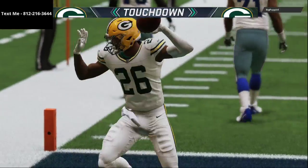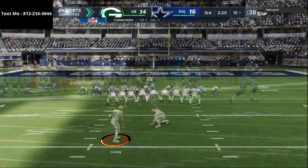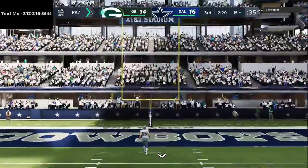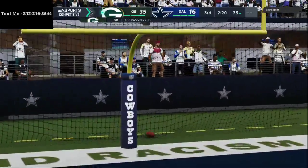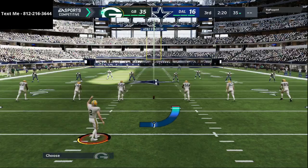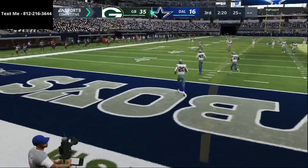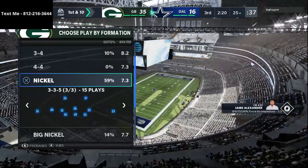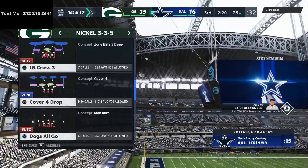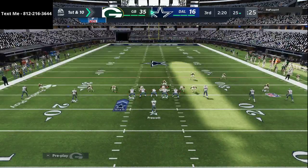That is absolutely huge — a dagger type play. The 3-3-5 wide defense forces people into making mistakes. It gives you the same alignment, same look, ability to cross man, stop the run, get the best personnel on the field, send pressure when needed, and have coverage when needed. In that key situation we went coverage after going pressure, pressure, pressure. I like the philosophy of jab, jab, jab, right hook — sometimes that means pressure, pressure, pressure, then coverage; sometimes coverage, coverage, coverage, then pressure. Give them the same look three times and then do something different from the same exact look — that's what we did right here.